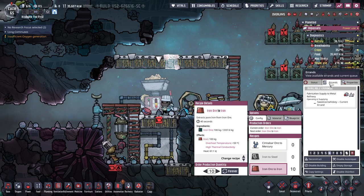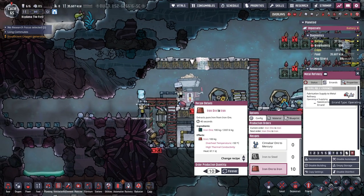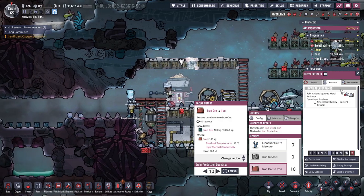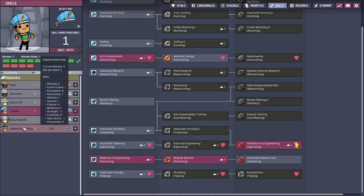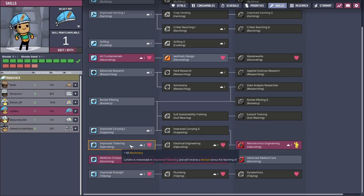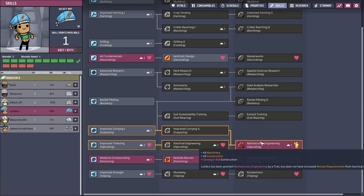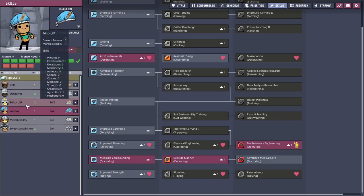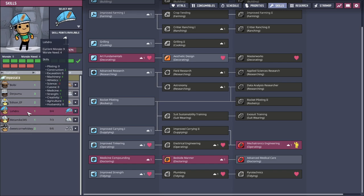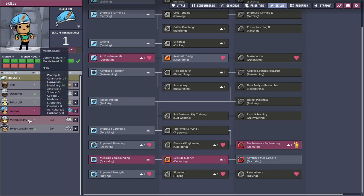What skill does it use? Operating... Supplying... Skills. So who has the best operating? It's machinery — why does that not match up? Machinery and construction. So operating one gives you better machinery skills. Who has the most machinery skill? One... zero... four... fourteen. Metamike has a machinery skill of fourteen? Oh my god.